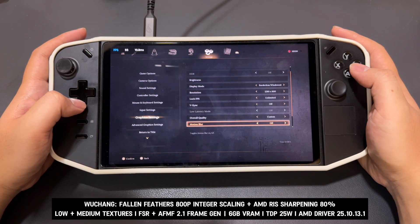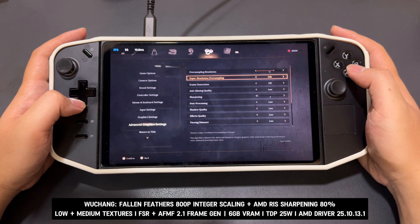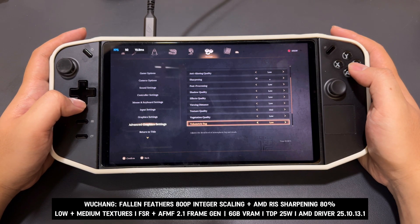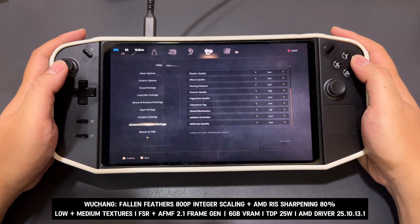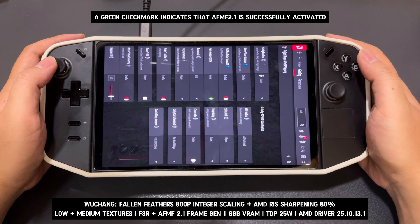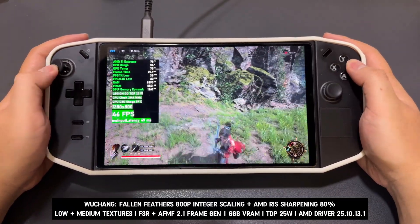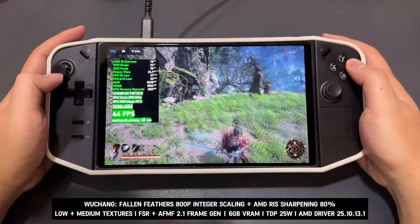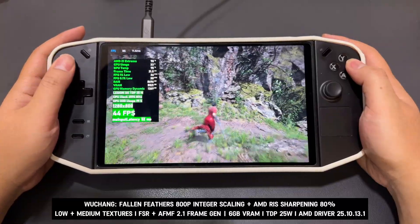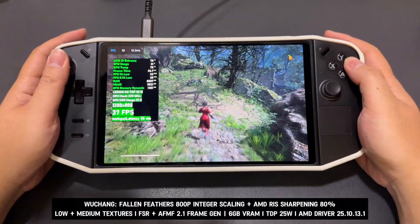Here's another game, Wuchang: Fallen Feathers, that I tested with the new driver in AFMF 2.1. By disabling the in-game frame generation, the game runs smoothly with AFMF 2.1 frame generation enabled on this driver.